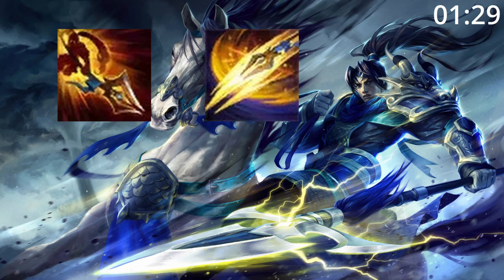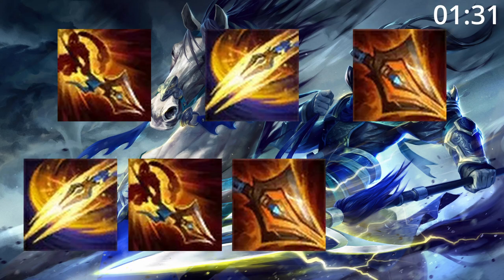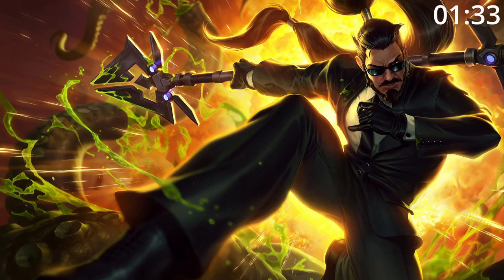For skill order, start E, then W, then Q, before maxing W, then E, then Q, taking ult whenever you can. For summoners, take Flash and Smite.